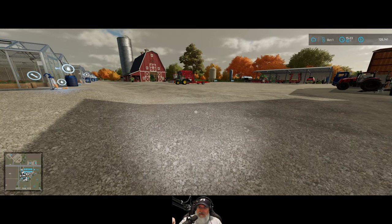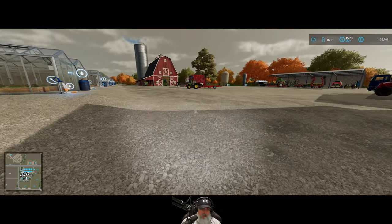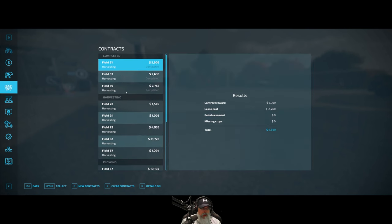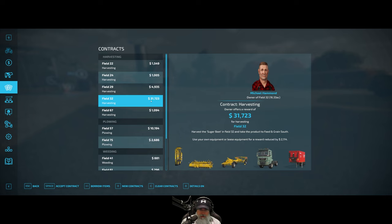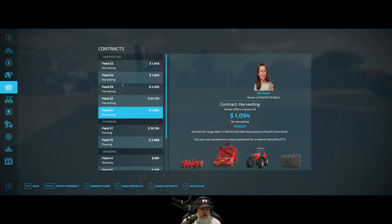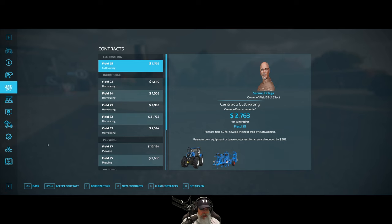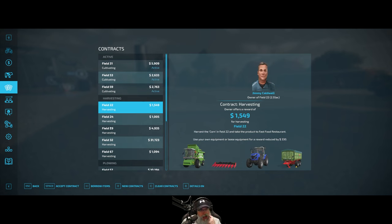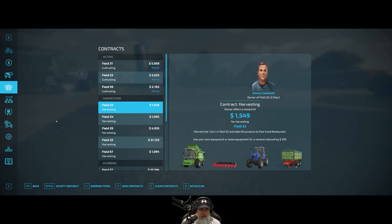We are back and I have finished the cultivating contracts. However, once we turn in the three cotton fields those will probably also come up for cultivating, but I can do those later. Let's hop in here — we have all of those to complete. There's a sugar beet for 31,000 but it takes so long. More cultivating just came up — wait, yeah, those are the cotton fields. We're definitely going to do those — that'll get us another ten thousand dollars or so.